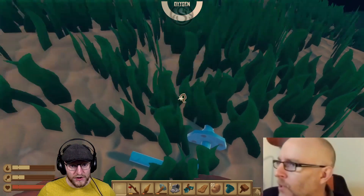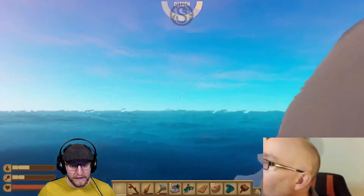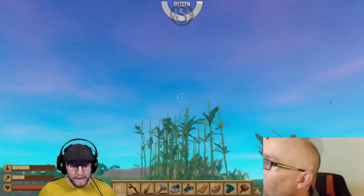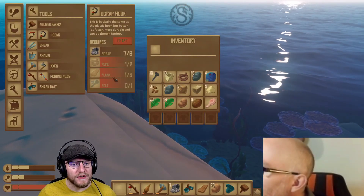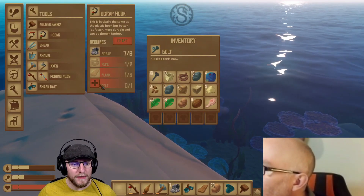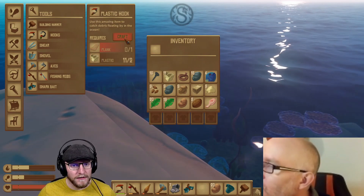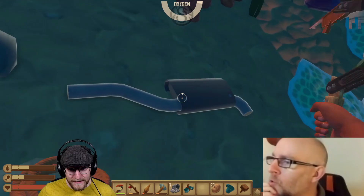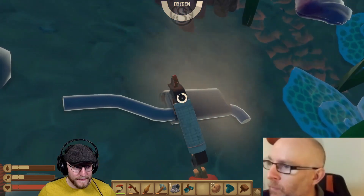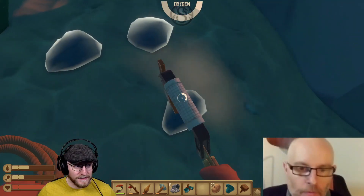I need to not be underwater while I'm crafting. I'm going to try and make a better hook. So I need rope, plank, bolt. I need a bolt. I'm going to make a basic hook. You can craft a bolt — you just need a metal ingot, I think. Sambo says, oh, Tom's here with an episode of Dude, Where's My Hat?